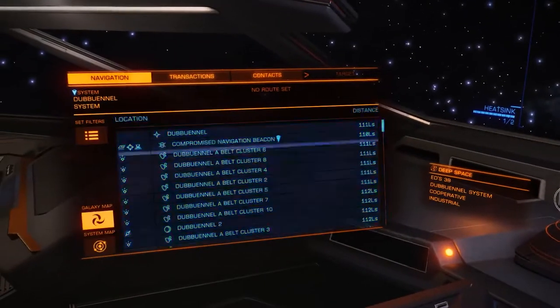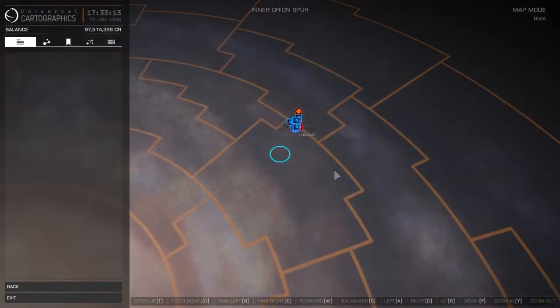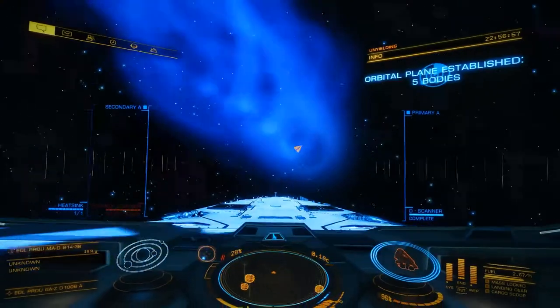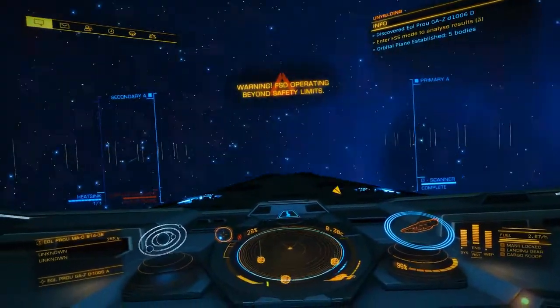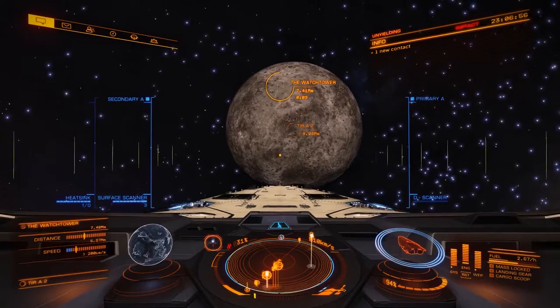First of all we gotta zoom out and look at the map because we want to go to the Tier system. I've already flown there, but you need to travel about 20,000 light years. Remember to make use of neutron stars for jumping and scan a couple of systems on the way because they give you exploration rank and money.